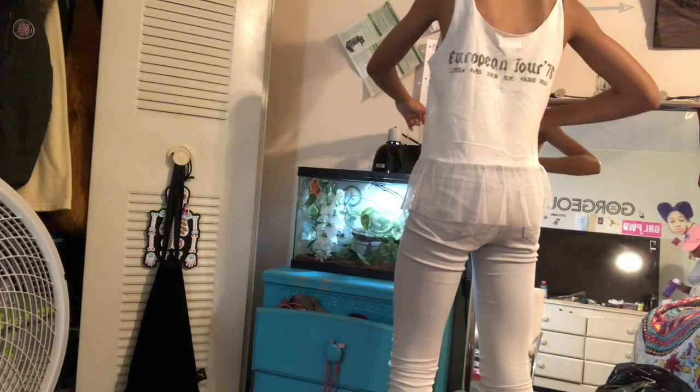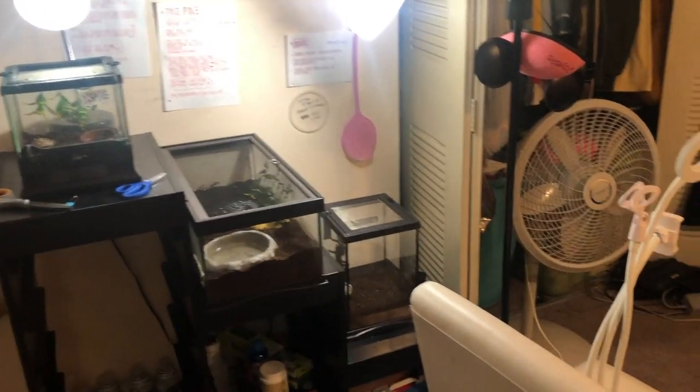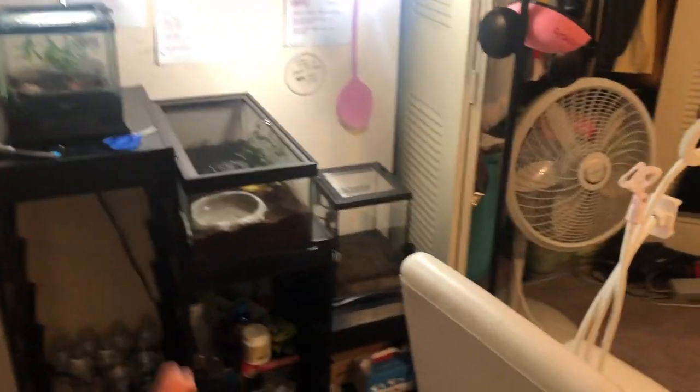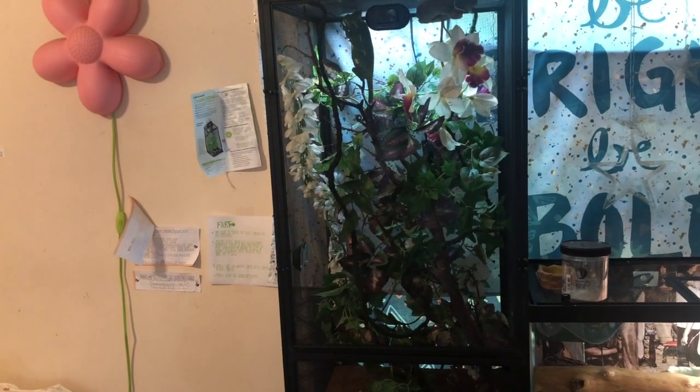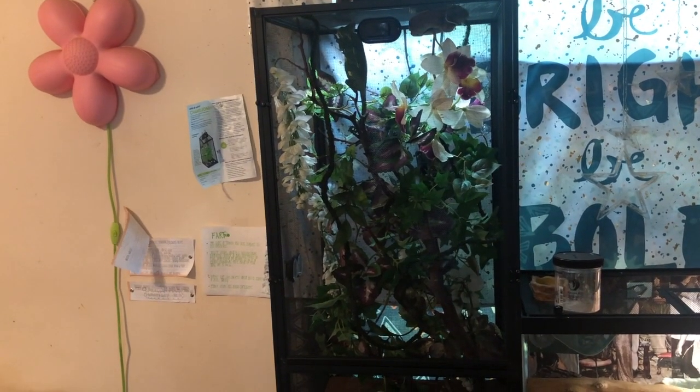I put the light back down. Next cage — this side of the room is done because they're all nocturnal so I don't have to do much. I have to feed them at night, which you'll see later. But this is Fart's cage right here, and I have to give him 25 crickets and mist his cage.